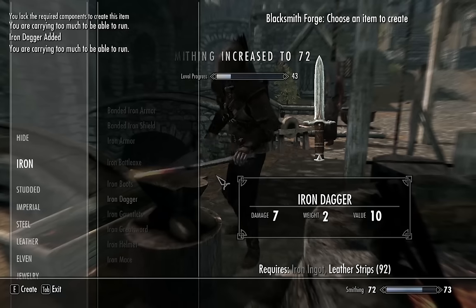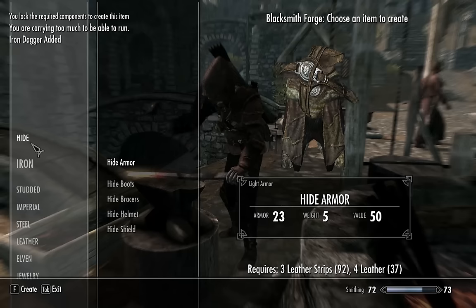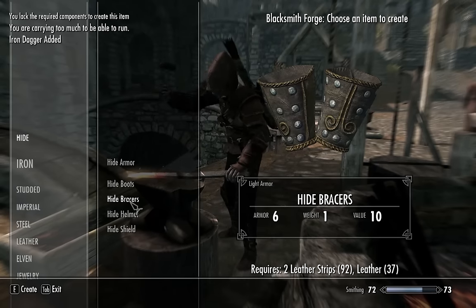Once you've done that, go to Hide and you're going to want to make some hide bracers, and do the same thing again.